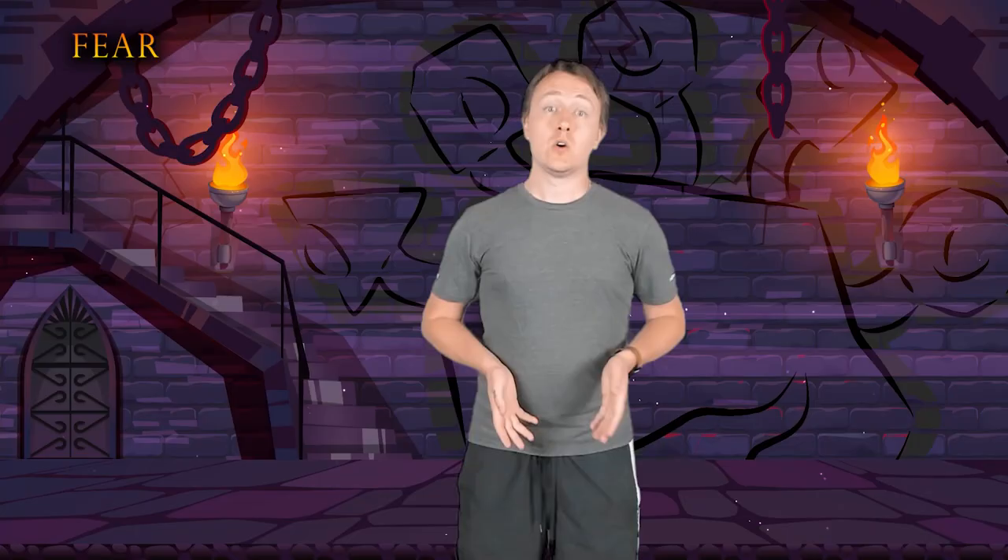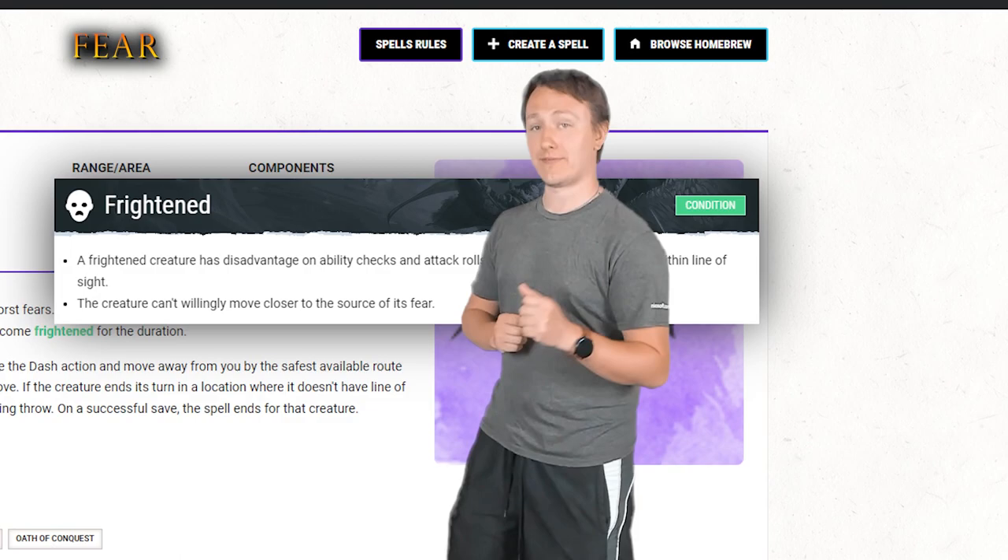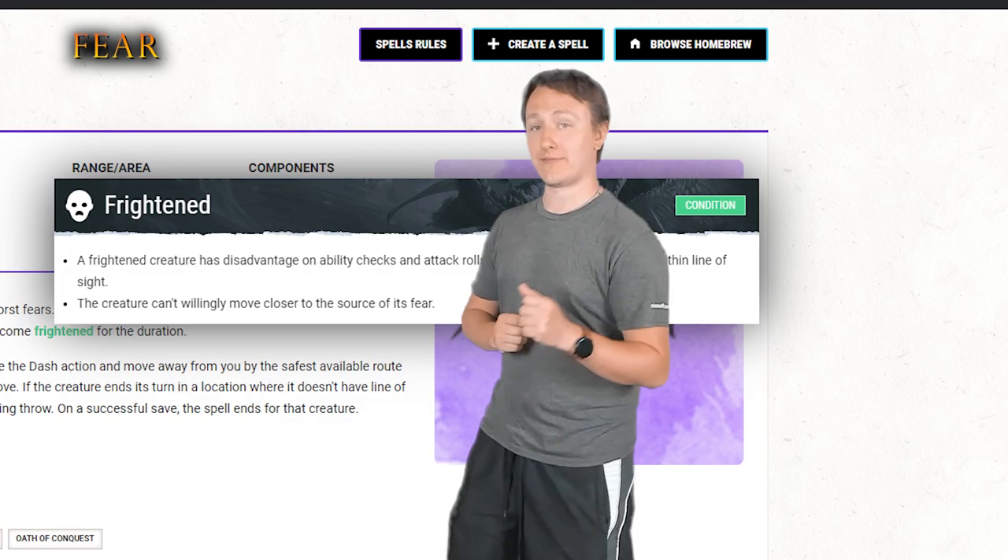Fear utilizes the frightened condition, and there are a lot of enemies in 5th edition that are flat out immune to the frightened condition, making this spell useless against them. But assuming the enemies can be frightened, they don't get another save against it until they break line of sight with the source of their fear. If you're fighting in a town with a lot of alleys, enemies could just run behind a building, break line of sight, get a free save at the end of their turn, and that's that.